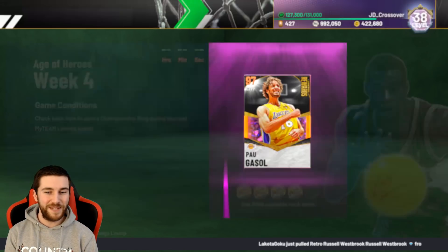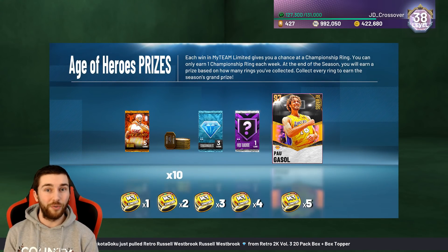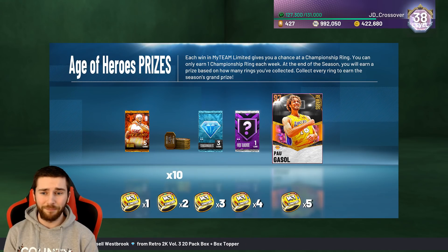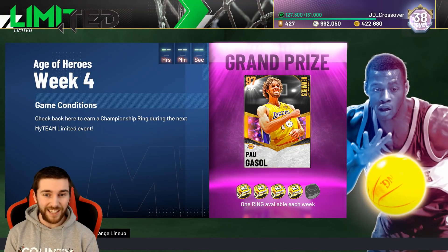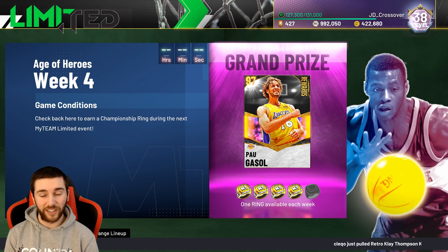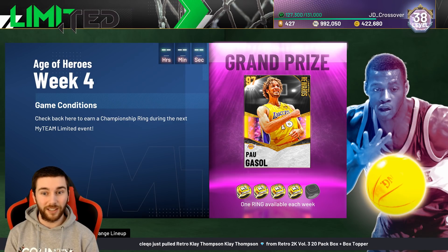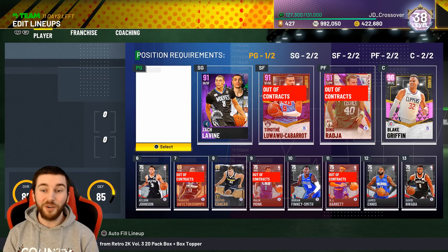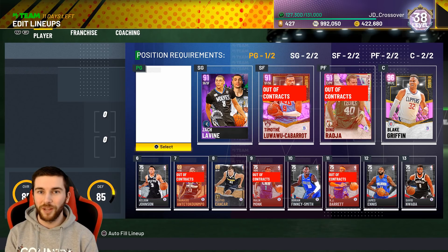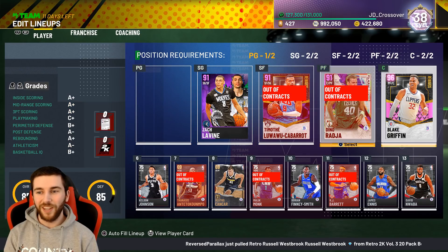Let's talk about MyTeam Limited. We do have our ring — we managed to get our ring. We got four rings and we only need four, because I'm just taking the Hall of Fame badge; I'm not going for Opal Pau Gasol unless they make him unbelievably good. It was a bit of a crazy weekend in Limited. Usually it takes me like five games and we get the ring. This time around we got through our first ten games and hadn't even seen the ring — not even seen it once. Then we played one final game, and in the first ten games I went left every time. But on the last game I switched it up, went to the right, and for the first time was the ring. We clutched it out.